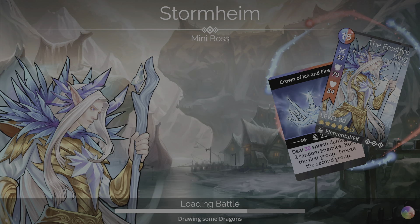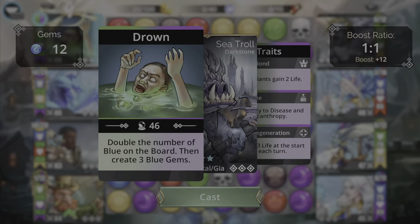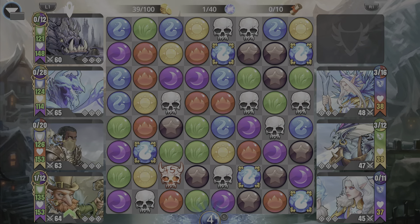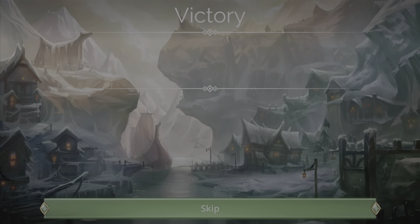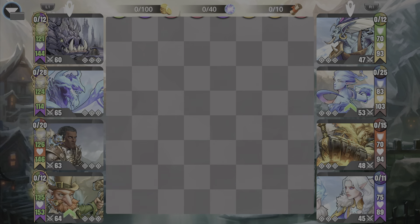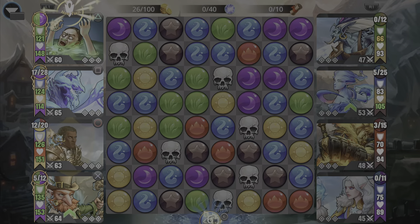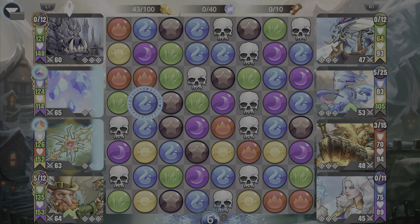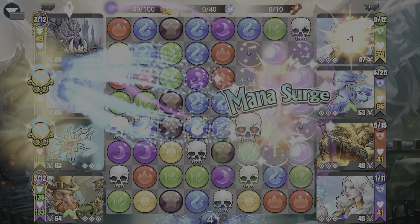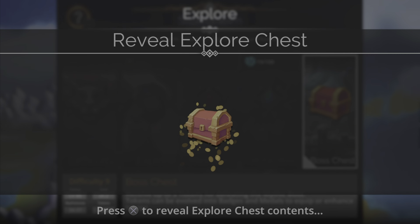We're at the mini-boss fight. Explode the board, get spell-ready, double the gems — perfection! Cast it, didn't get an extra turn but that's okay — kill him. Now we have the mythic boss fight, and that was quick! I'll need to cast Sapphrax more than once here because Mistralis has spell damage reduction. Cast Sapphrax twice — there we go, got it!